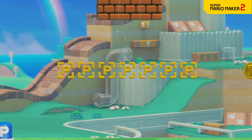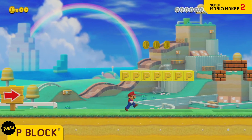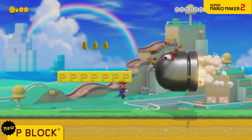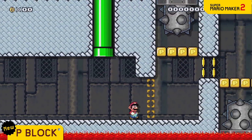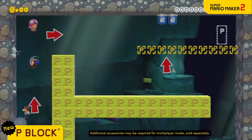Next up is the P block. These solid, unbreakable blocks will appear when you step on a P switch, but only temporarily. You can use it like this, or like that.